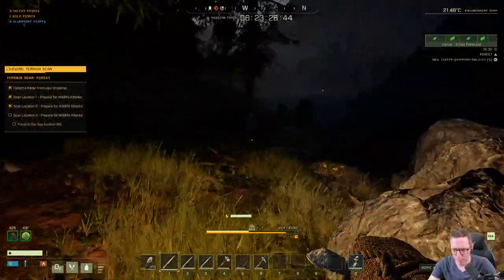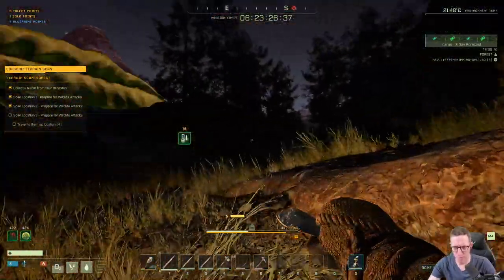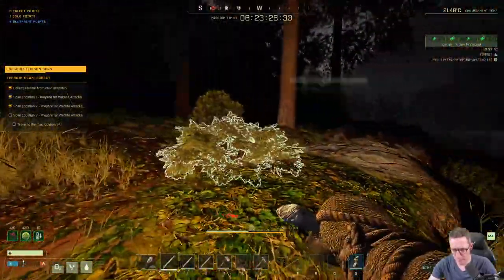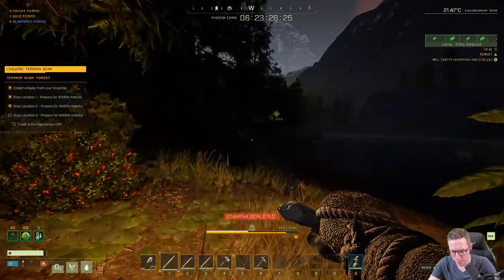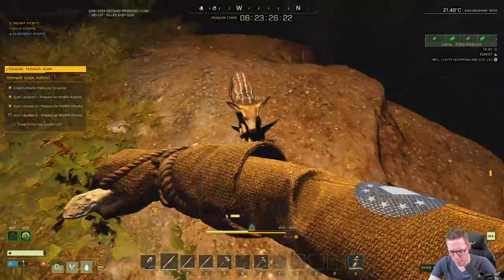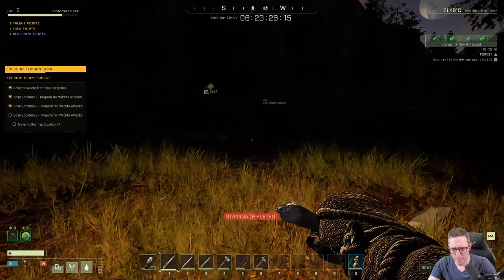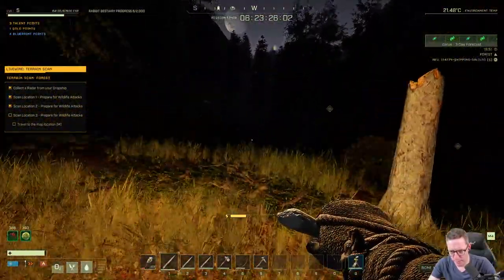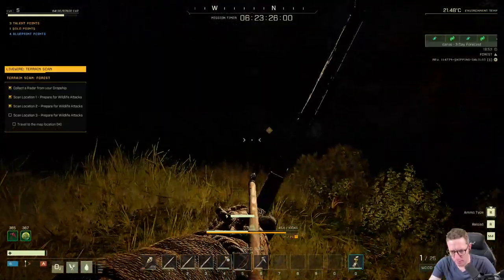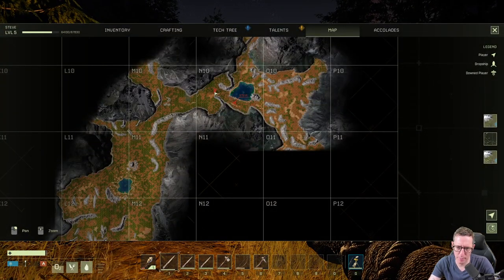We're going to run down here. We don't need any water but we'll just top up — it's just good practice. We're going to head up here and follow the water around. There are quite a lot of deer right here, but we're not going to focus on them. We're going to head over this way. This is the thing with deer — one of the things you'll notice in this game, especially in the early missions, is you spend a lot of time running around.